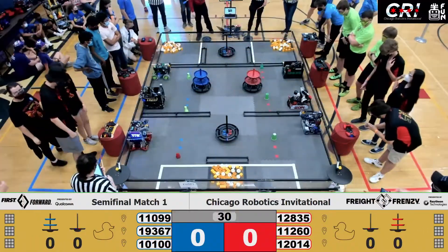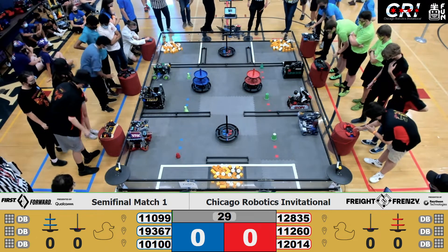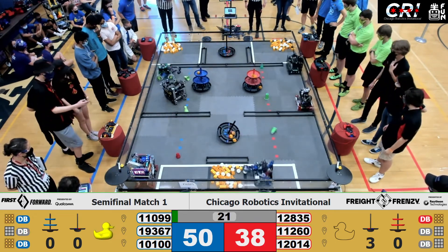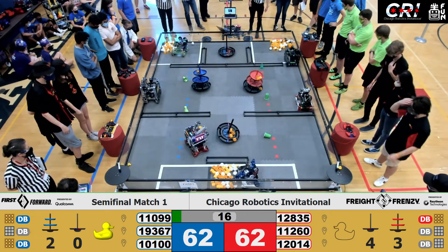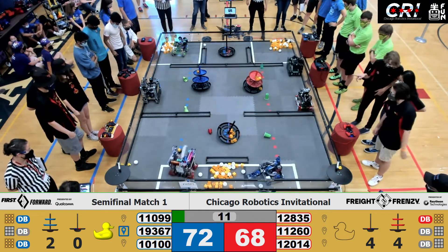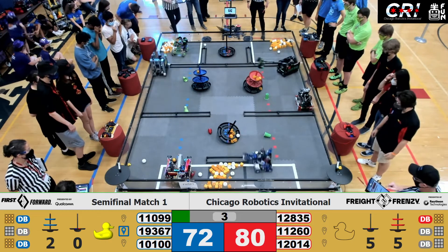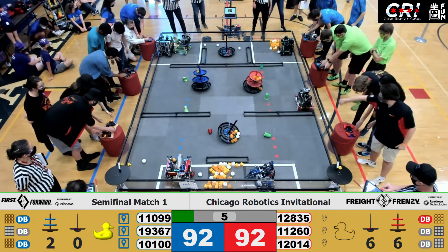Here we have the first match of our round robin at the off-season competition. We have all six robots moving around the field — how many pieces of freight can we get onto those blue and red alliance hubs and onto that collaborative hub in the middle of the field? We still have a little time left — 10 seconds left in the autonomous period. Upper Creek scores another, their alliance partner puts one on the middle level, upper Creek for another — and that is the end of autonomous. Pick up your controllers.